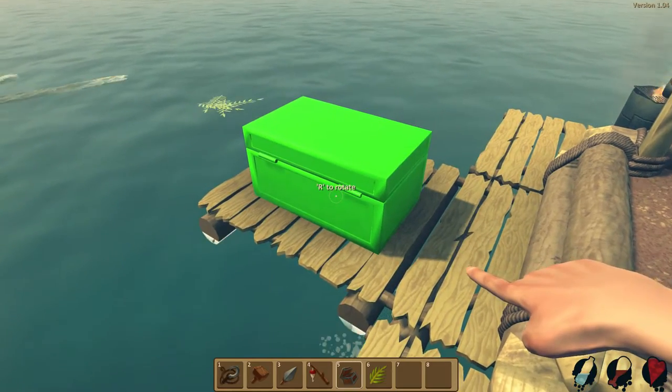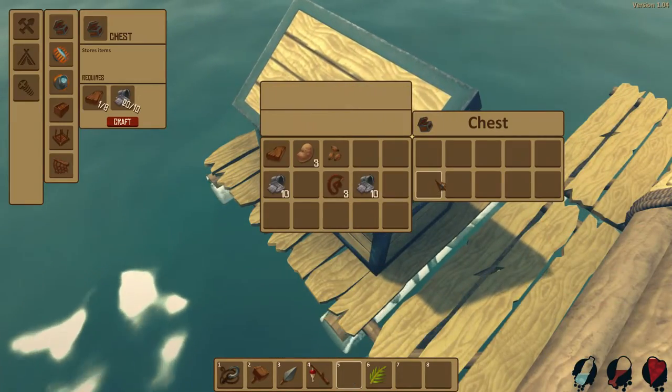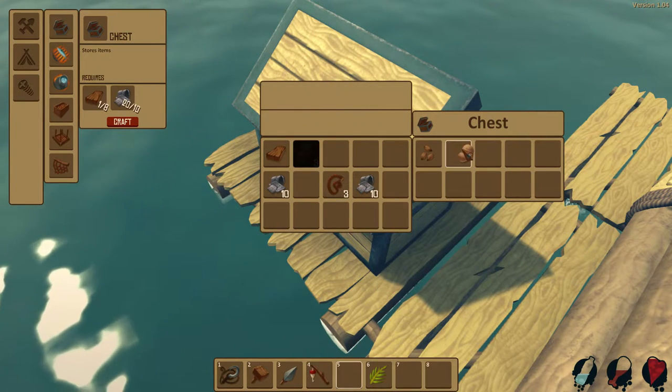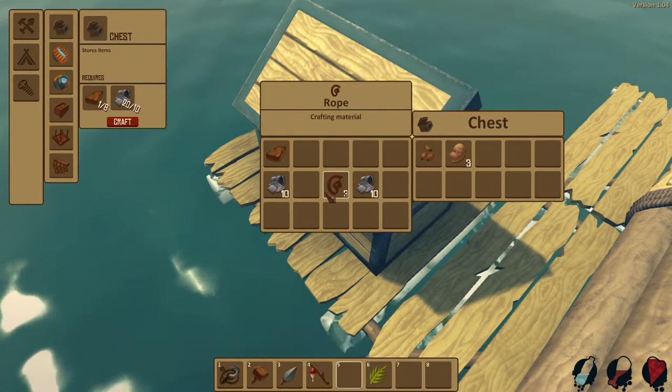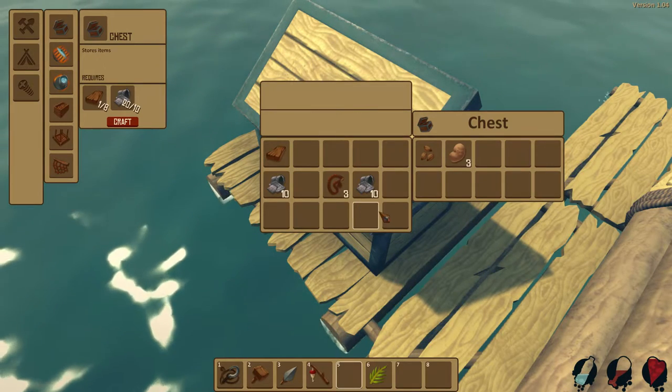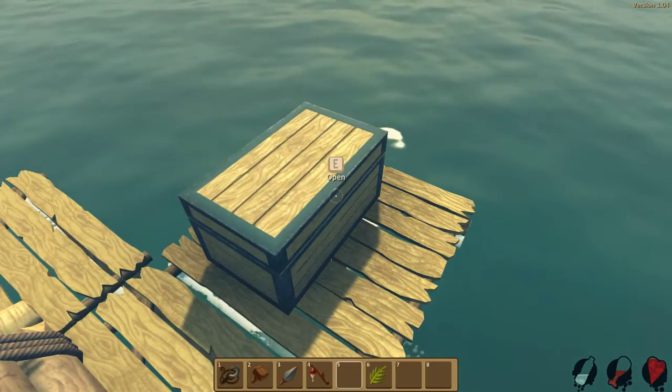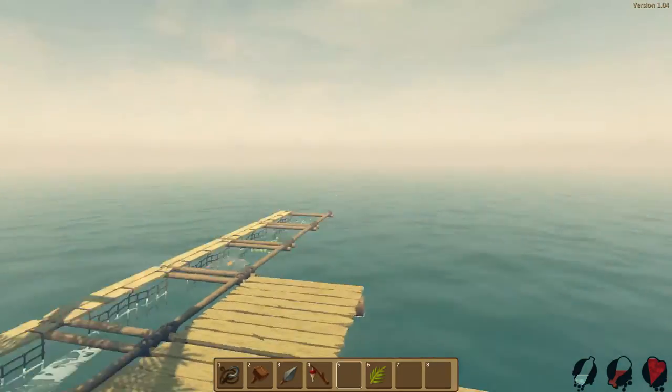We're going to put it on this platform. Let's open it — oh, so that's what it looks like. That's pretty cool. We're going to put the palm seed in there and the raw potato in there. I like the mechanics of this chest — look at that. It looks like a Minecraft chest in my opinion.